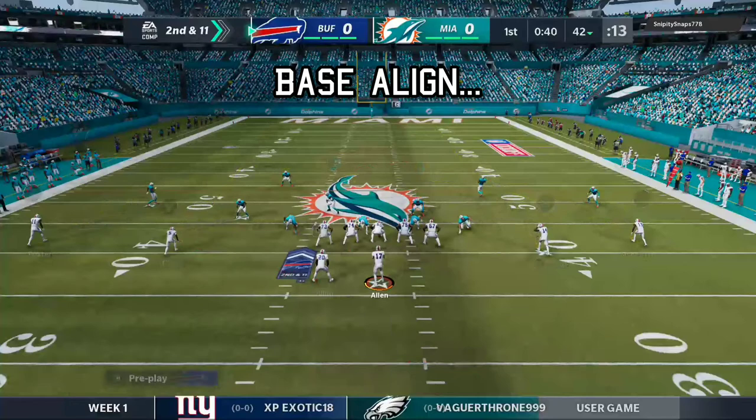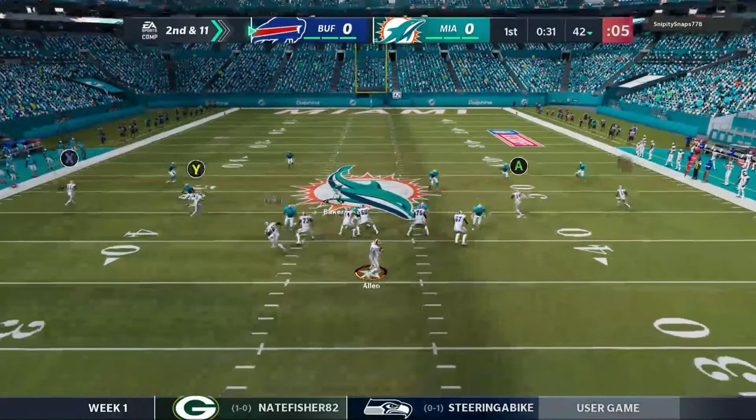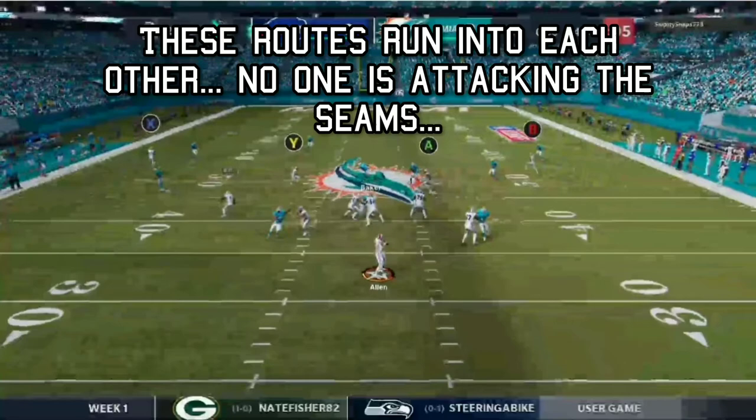If you see everyone going to the right and you see a two-on-one to the left, you have to take it. I don't know what you're doing here — that just absolutely ruins this play. These routes run into each other.